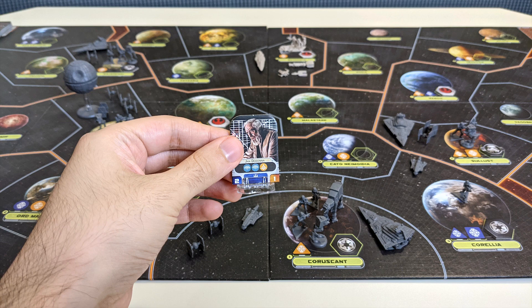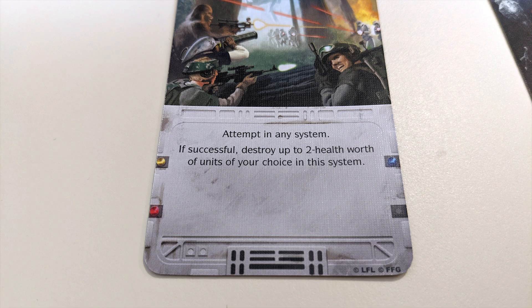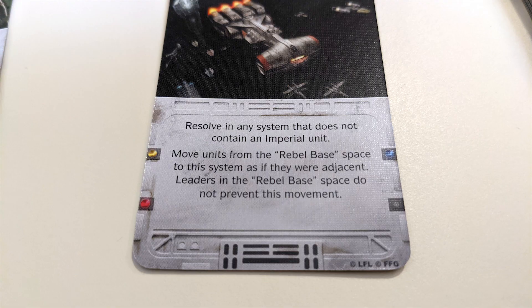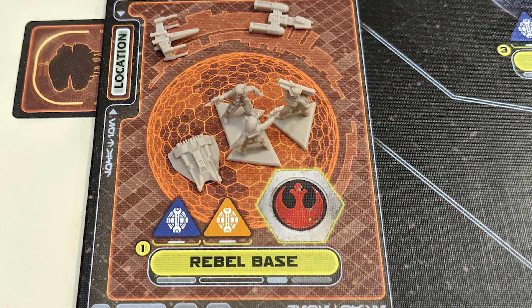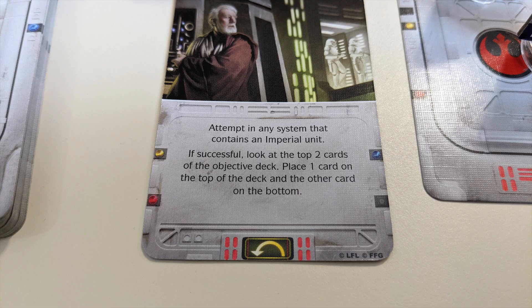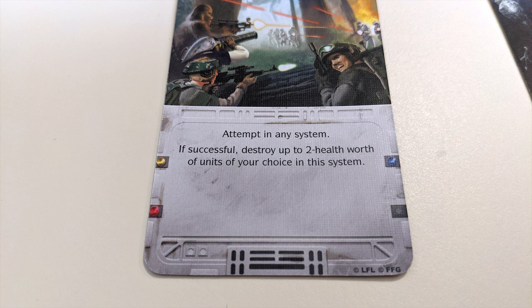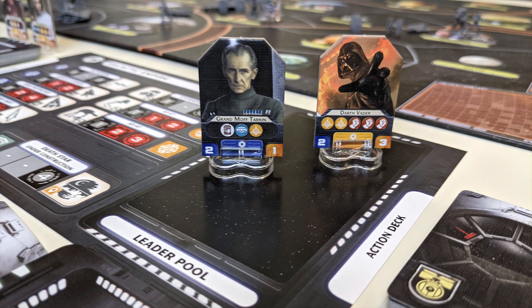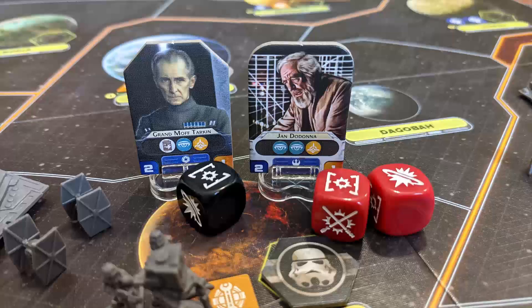Typically, missions will reference a specific system. Place that card's assigned leader or leaders to the system as indicated — sometimes this will be any system of your choice, other times there will be more specific conditions. If a rebel mission has you placing a leader in the rebel base, it refers to the special rebel base space and not the system where it is secretly located. After choosing a system, the card will instruct you to either attempt or resolve the mission. If it says resolve, simply carry out the card's effects as written. If it says attempt, the other player has the chance to oppose the mission by taking one of the leaders remaining in their leader pool and placing them in the relevant system.